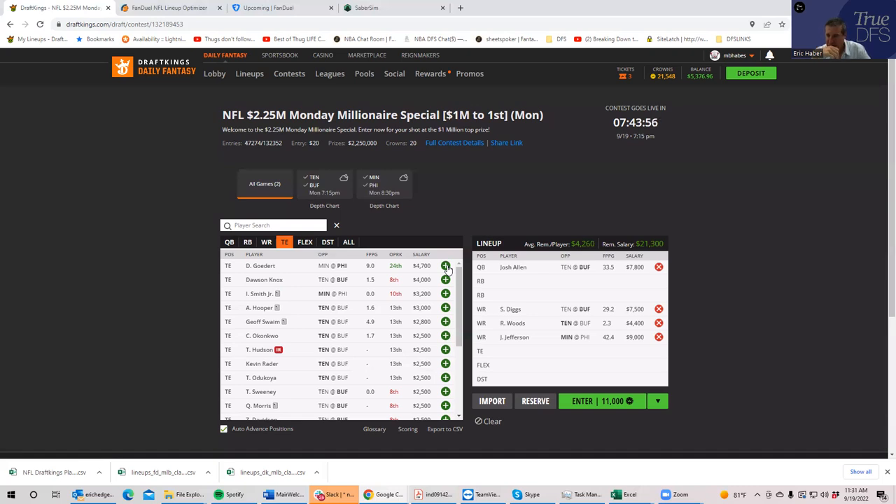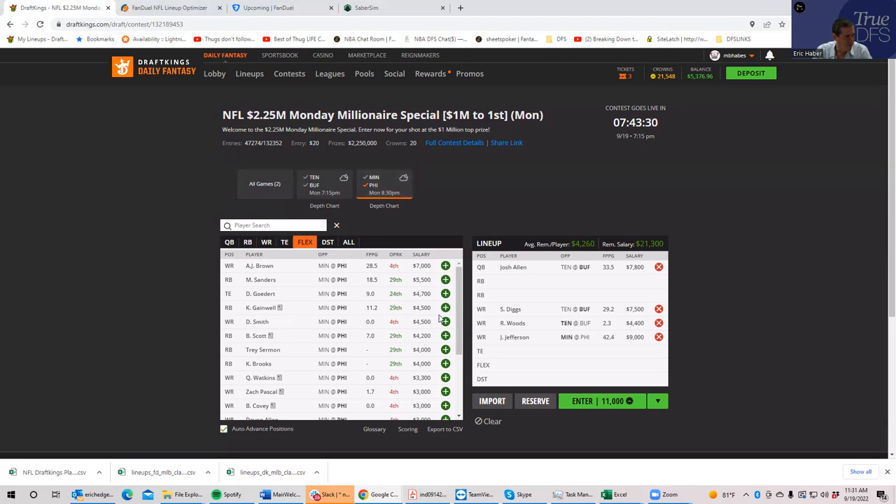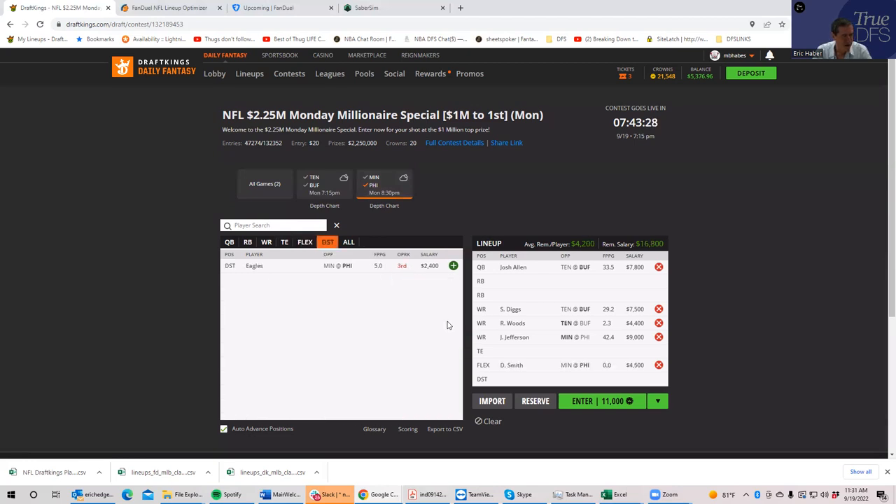The Philly receiver that really stands out is Devonta Smith. There's AJ Brown at $7,000 and Devonta Smith at $4,500 — significantly lower. I think Smith is a really, really good play. Let's put him in right now. We'll slot in Devonta Smith at $4,500, and as you can see, you're going to need these savings at some point, so let's get ahead of the curve.